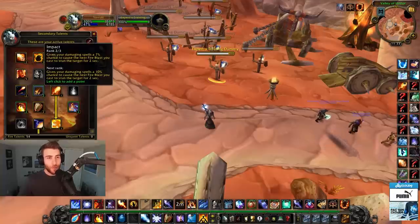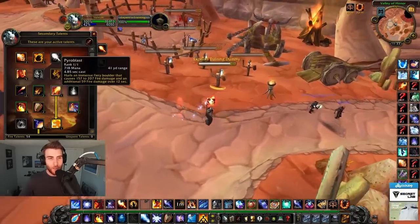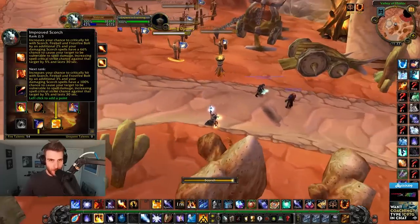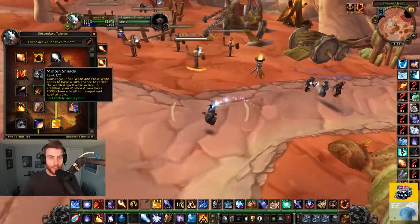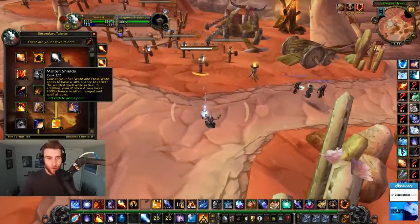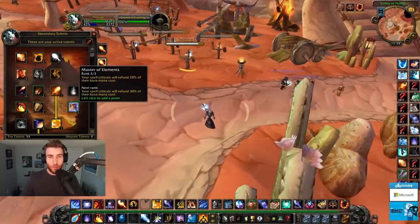We get Flame Throwing for the range. I only get two points in Impact - even with two I'm still getting the proc very often because Molten Armor has a chance to proc it. Impact pyroblast, no Burning Soul since I'm not casting much. Two points in Improved Scorch - 66% chance to put up the debuff, happens more often than not. Molten Shields lets your Molten Armor work against ranged and spell attacks, so you can disarm hunters while they're attacking you and they take thorns damage.